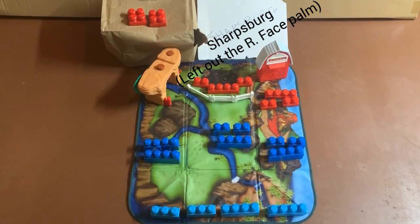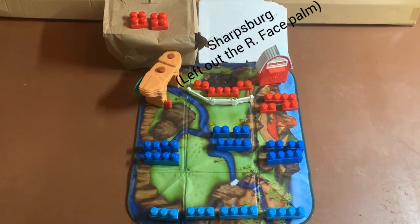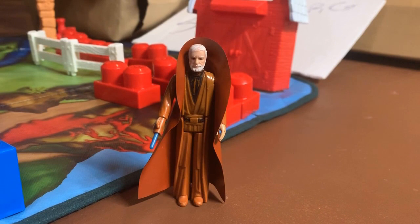Welcome back. It's episode 6 of Toying with History, and today we turn our attention to the Civil War and the bloodiest single day of that conflict, the Battle of Antietam. The battle itself is fought September 17, 1862.